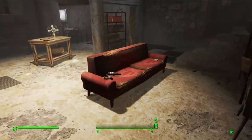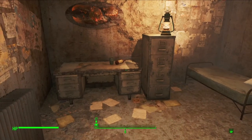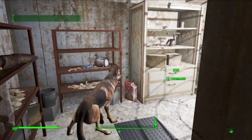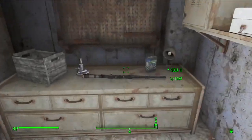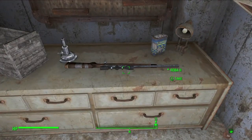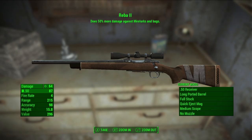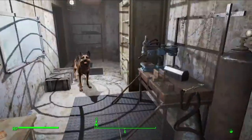Also, if you unlock this door there is a very special weapon — Reba 2. It does 50% more damage against Mirelurks and bugs. It's a really powerful sniper rifle, actually one of the best looking rifles in the game in my opinion.